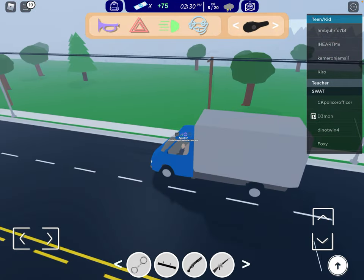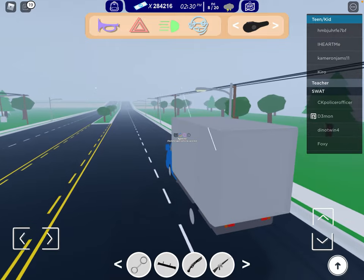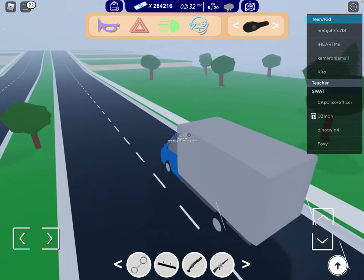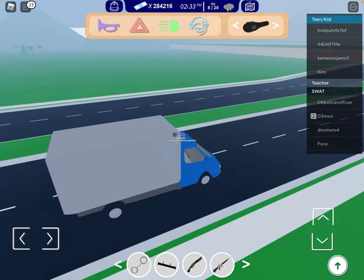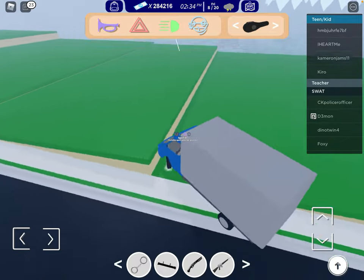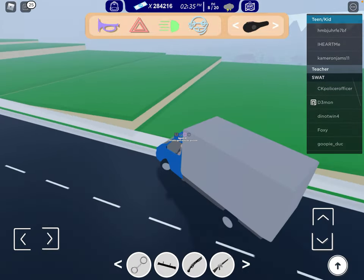Hi, this is how to get a car in this truck. Everyone doesn't know this, but you can get a car in the back of this truck. If you go to this area — it's in the hospital area — you might see this. Find a certain ramp that I know.